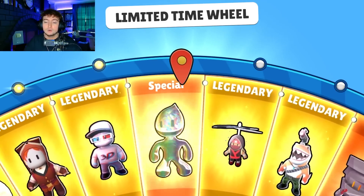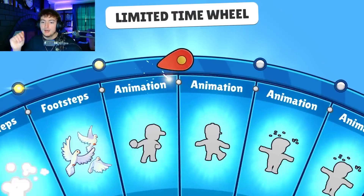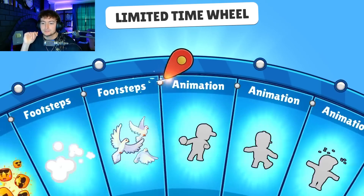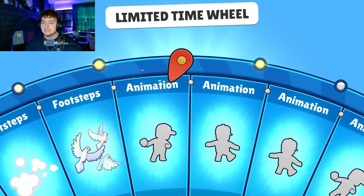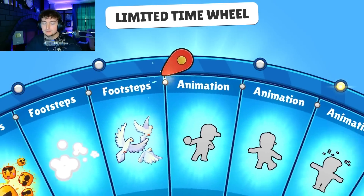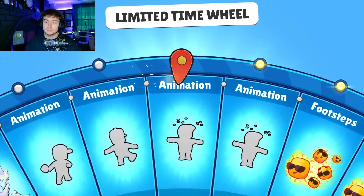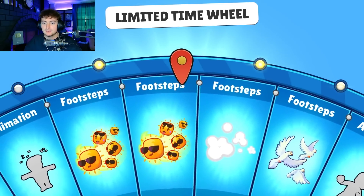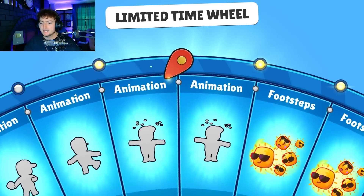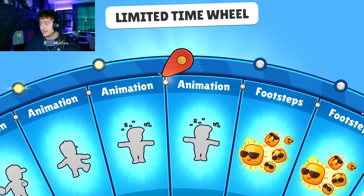We are going to now go to the trails and the animations. For those that didn't watch the last video, there is a Dove Trail that looks like that - there are three different animations - and then there is the Sun Trail as well. Got that. Just a couple more - and there it is. We now have every single item in the new update. I will check just to make sure, and then we'll go in-game to see how everything looks.